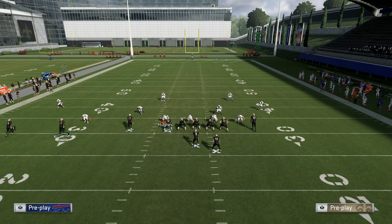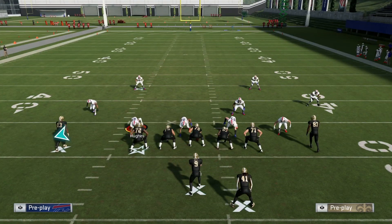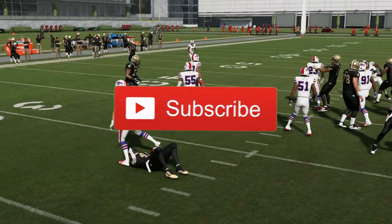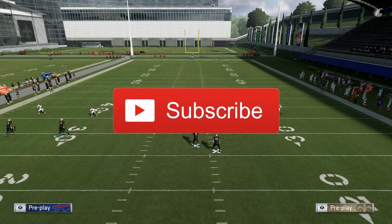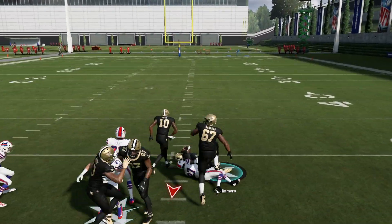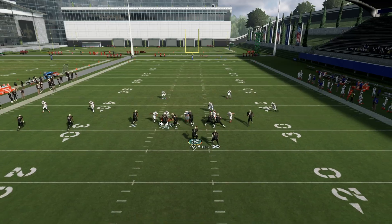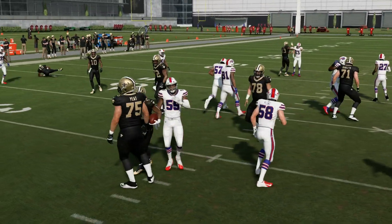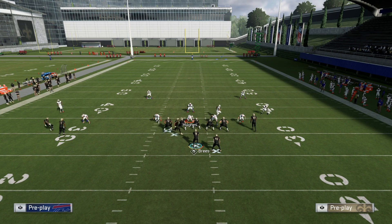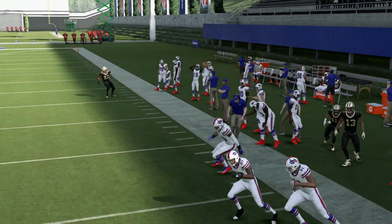That's going to bring us to our next play — the Gun Tray Y Flex Read Option, or Inside Zone. This is probably one of the most popular Inside Zones in the entire game. The blocks just set up very well on this, and I do show the perfect blocking adjustments in that full setup, so make sure you guys check that out. What I do is just motion this Y guy in, hike him about on the left tackle's hip, and look at that blocking — so many yards before I even get contacted by a defender. You can run it stock if you want, but I seem to have more success motioning that slot wide receiver in.